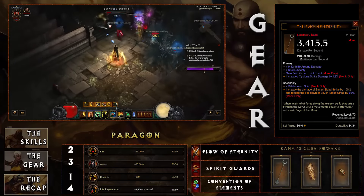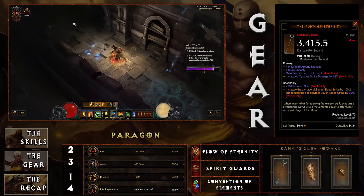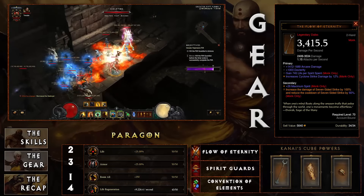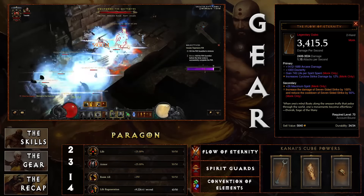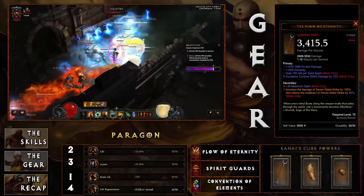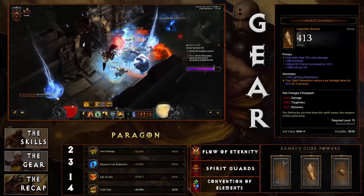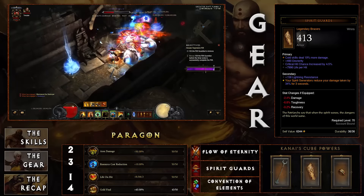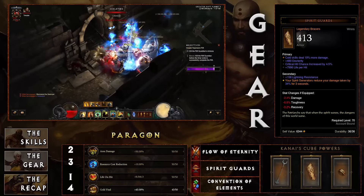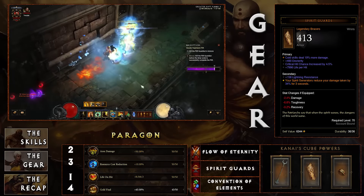For Kanai's Cube: the Flow of Eternity — this was changed to increase Seven-Sided Strike damage by 100% and reduce its cooldown by 60% when in the cube. Beacon of Eitar plus Flow of Eternity means Seven-Sided Strike goes from a 14-second cooldown to an absolute monster frequency. For the armor slot, Spirit Guards: your spirit generators reduce damage taken by 40% for three seconds. You'll attack with spirit generators to build damage, then turn around and use Seven-Sided Strike, in a constant chain between the two abilities.